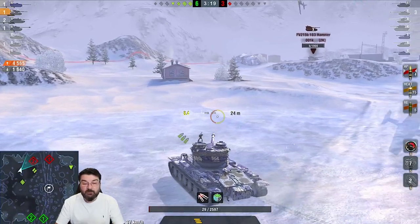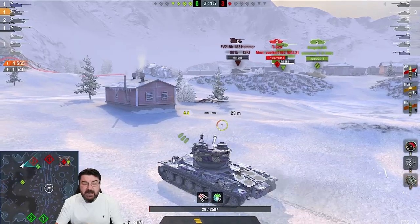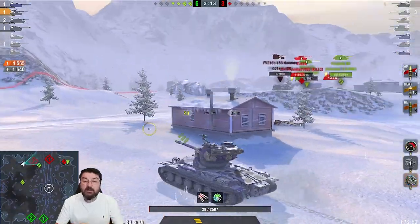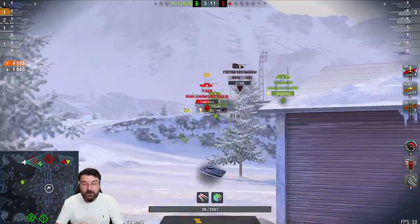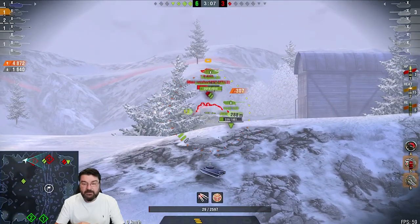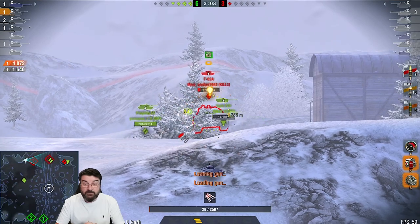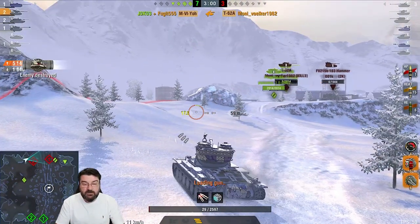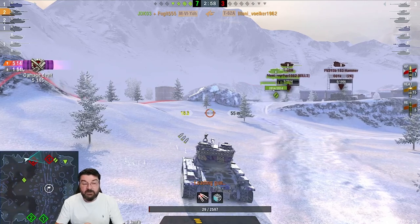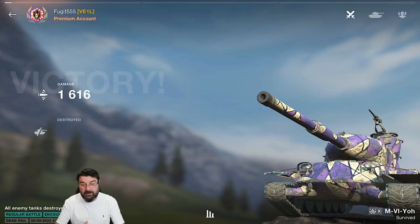We've just got the T62 to go. There he is — he is not AFK, he is incredibly healthy and active. I'm not going to rush up there — we can get shots from here. We finish him off and finish the game on just over 5000 damage. I fully admit I got a bit lucky with the 60TP; it was a slight low roll that he hit me with.